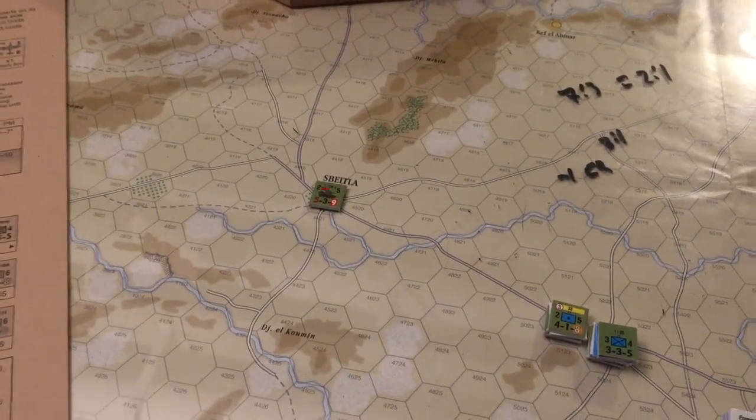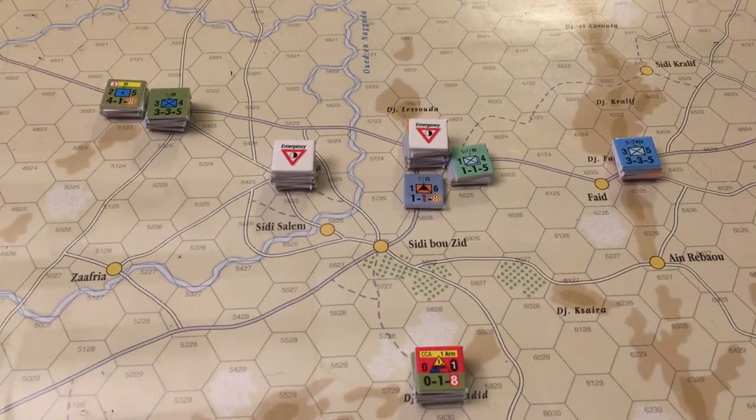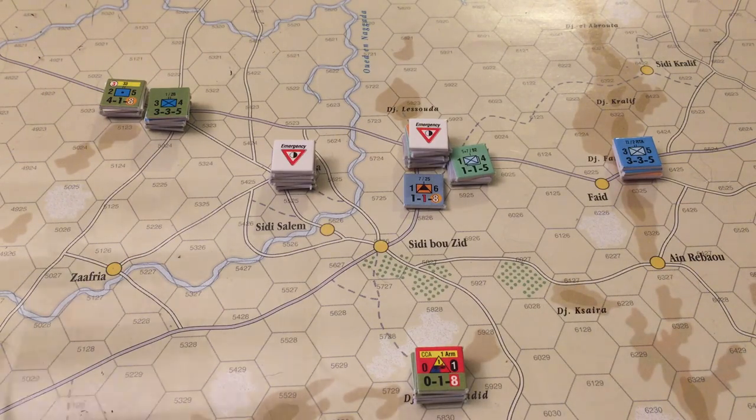I don't really need to keep pressing to the west. This is not a sudden death hex over there — it's really just where units spawn and come attack me. What I really need to do is focus on taking the Faid Pass. I was guilty of pushing out too far, and two times it has bitten me. The Allies did it to me twice as the Axis player — actually, I did it to myself. As the German player, I became overextended; as the Allied player, I made my German self pay for it.